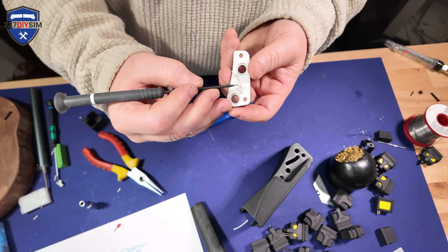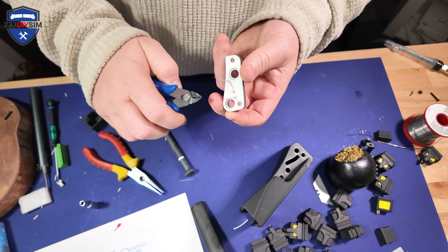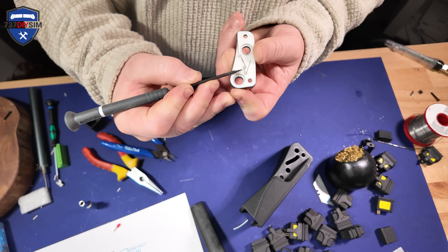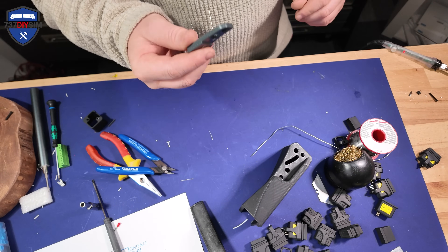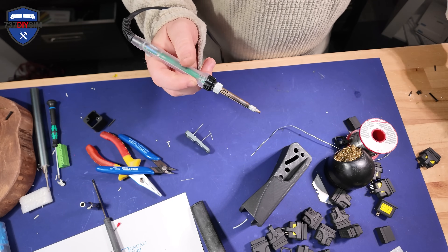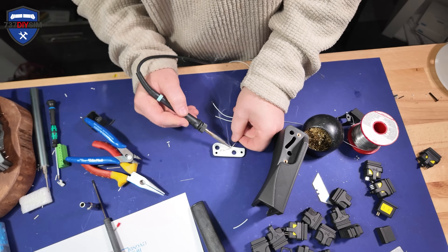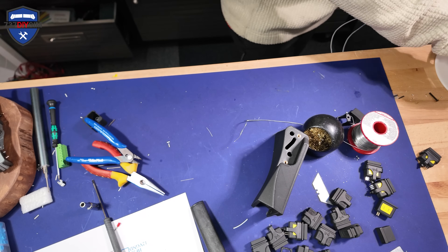We'll do the same for this one — we can probably just cut these and fold those over as well. I actually think that's our backlighting complete. Before going further let me just put the two brass inserts in here. We need some heat shrink to protect them now.